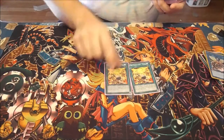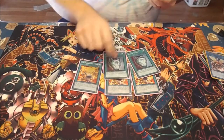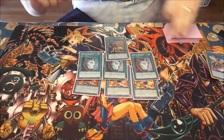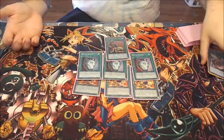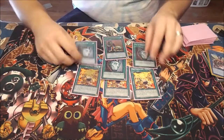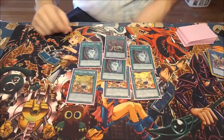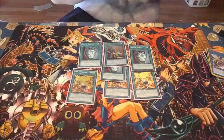For spells, I play three Fire Formation — Tenki to search out your beast warriors, three Pot of Duality, and one Upstart Goblin. These are your consistency cards. If you have Card of Demise, find a way to squeeze it in, but if not, just play these seven cards. You have to play Tenki, and then Duality and Upstart are really good — 1000 damage is nothing because you basically pick that off all the time.